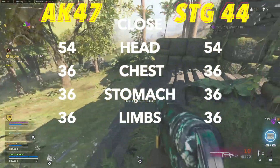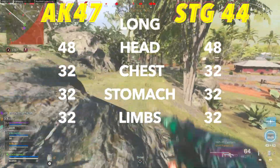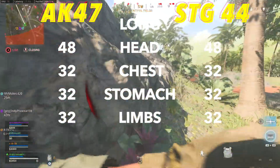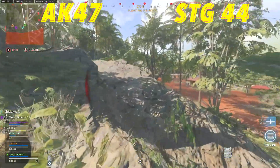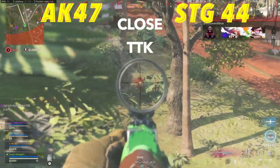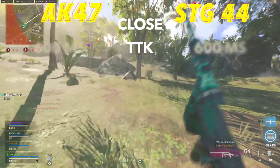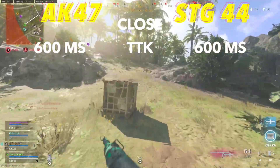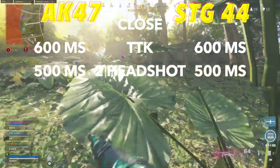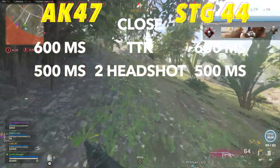You always want that damage to be consistent at long range, mainly because it's a lot easier when you're out at 100 meters to be hitting maybe the lower torso or the limbs, and that would lower your TTK if you don't have that consistent damage profile. So far these weapons are looking pretty solid, but their TTKs will be identical because their fire rate and damage are equal. That's 600 milliseconds at close range, which is pretty solid, and you can lower their TTKs with 2 headshots to 500 milliseconds. Later on in the video, we're going to get to why the STG can actually improve upon that time to kill.